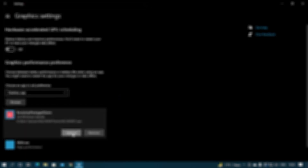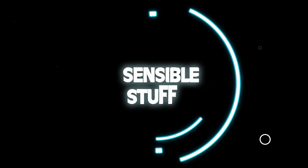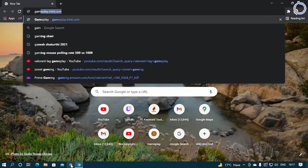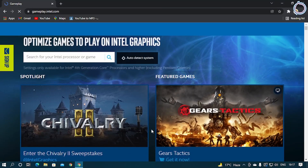How to fix that? I am here to help you. Without wasting much time, let's get into the video. The first step is for both Intel and Nvidia users. Let's go for Intel users first. If you are an Intel user, just open your web browser and type gameplay.intel.com.